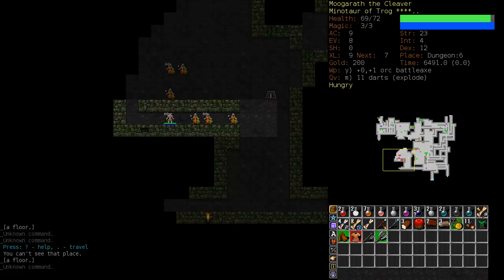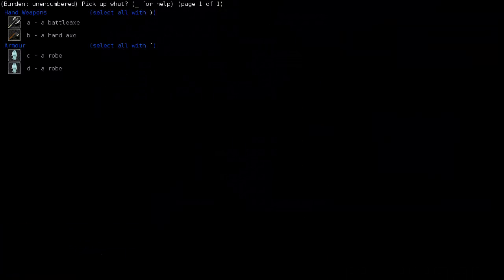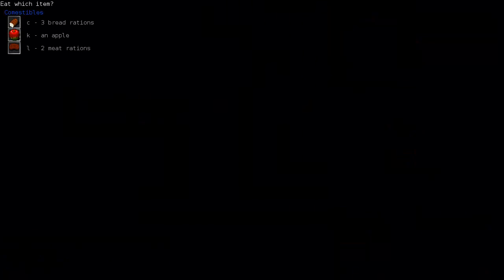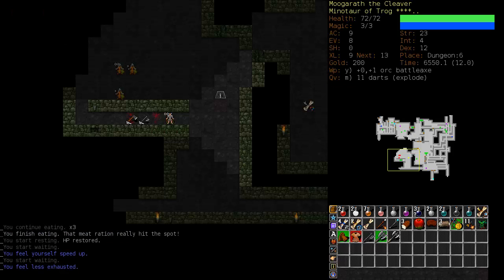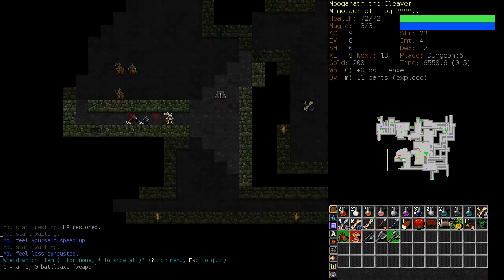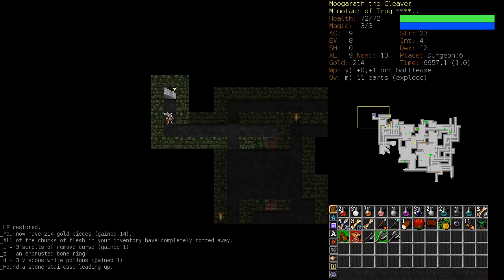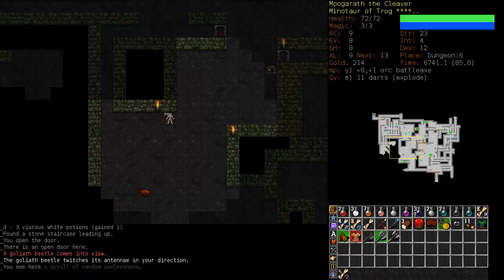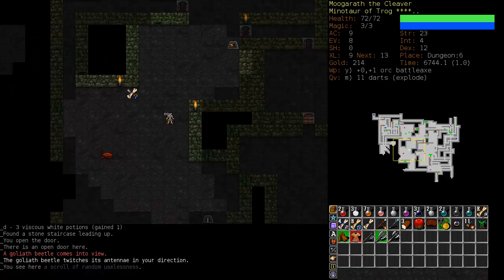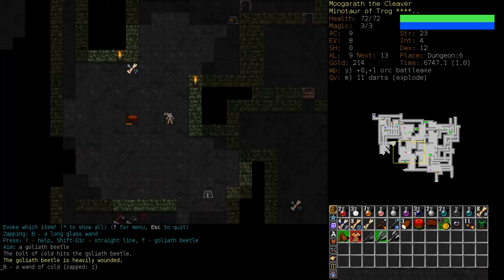Caps lock is on. Berserk, and down they go. This has put me to near starving status - now we're starving. Time to eat something - we'll make it a meat ration and rest until slow and exhausted go away. Let's check out this battle axe - it's plus zero, plus zero, so the orcish battle axe is a little better. Let's put it back. I have an unidentified wand - you evoke a wand by pressing Ctrl V, selecting the letter, aiming and shooting. It's a wand of cold, much better than my other wand. I will keep it.